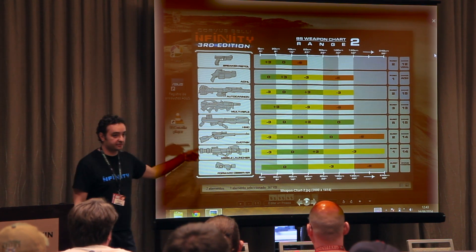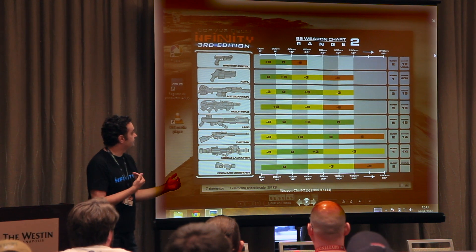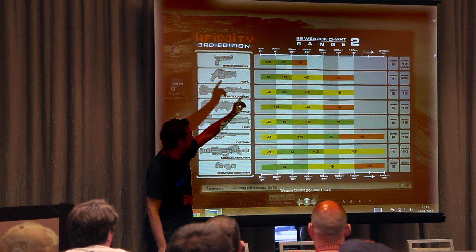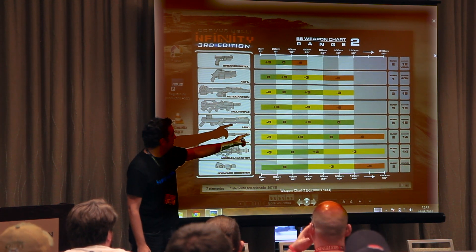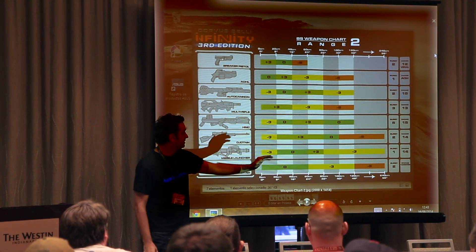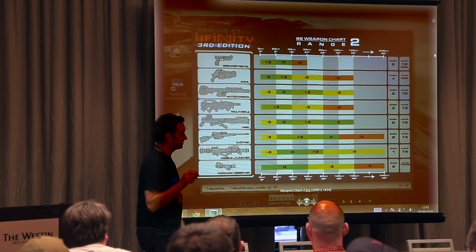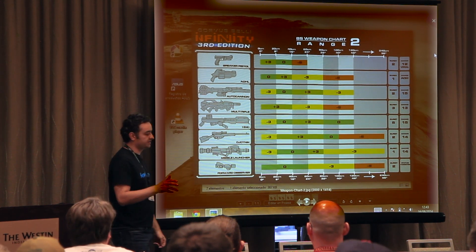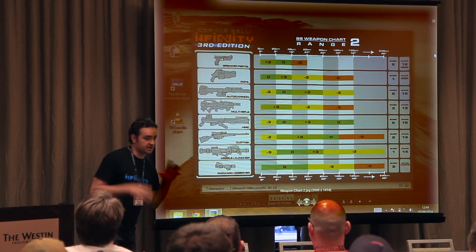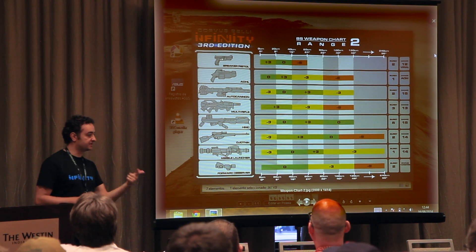The Ajotnik from Ariadna, from the Scouts and many other troops: minus 3 in short range, plus 3 between 8 and 32 inches, 0 between 32 and 40 inches, and minus 6 beyond that — so it becomes something very useful. Burst 2, damage 14, and I think it's still armor-piercing ammunition. Missile launcher — huge change here, huge change, in cost, in effectiveness, and in lots of stuff.